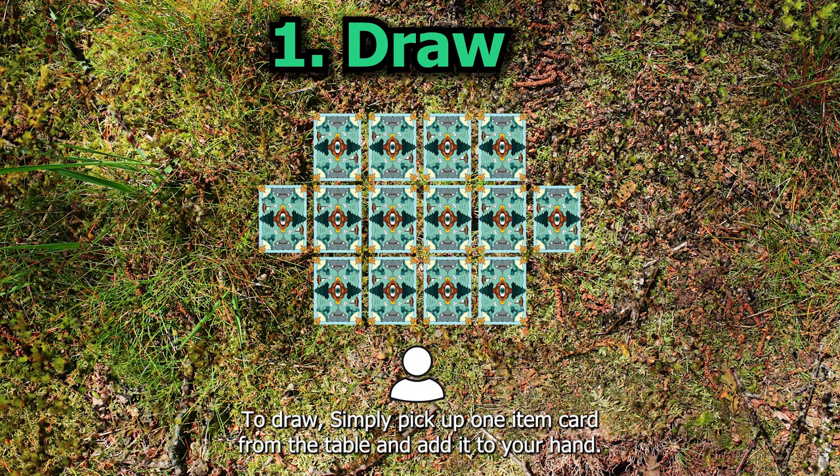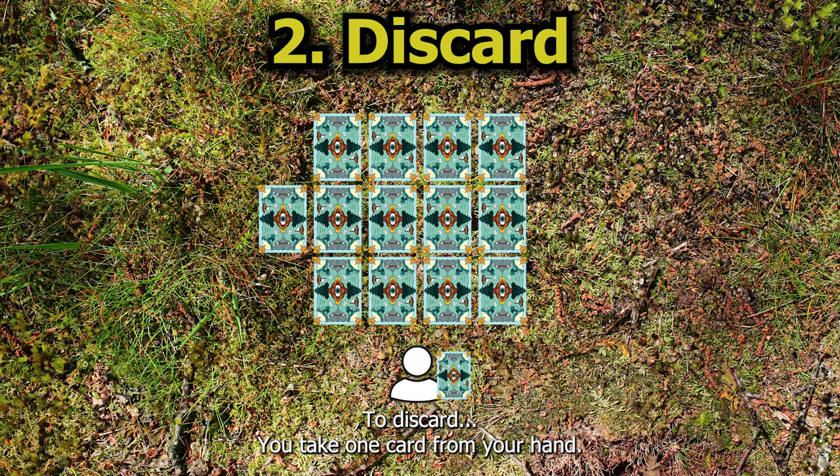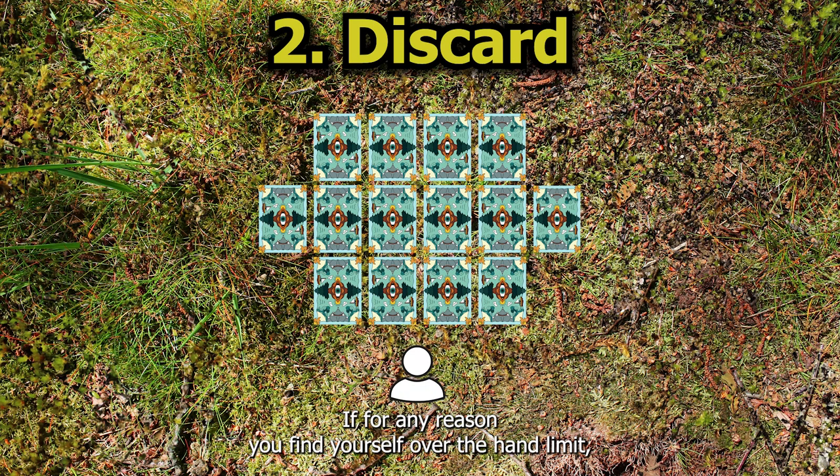To draw, simply pick up one item card from the table and add it to your hand. To discard, you take one card from your hand, show it to the table, and then place it face down among the other item cards. If for any reason you find yourself over the hand limit, discard the appropriate amount of cards before your turn is over.